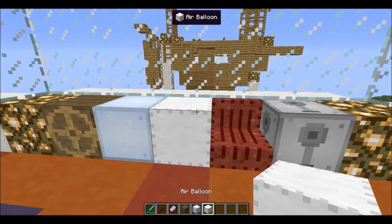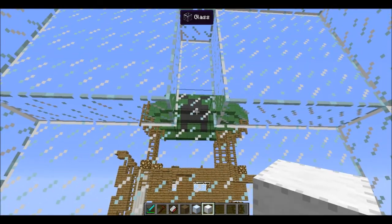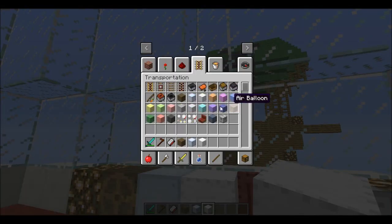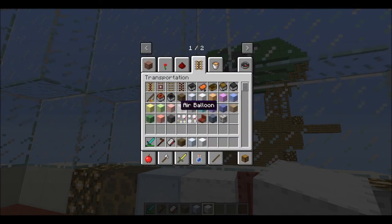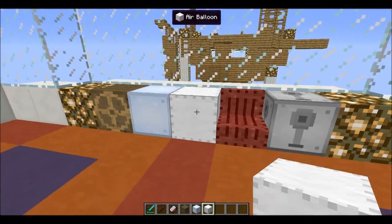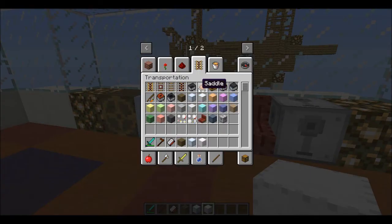The next thing is the air balloon, made by combining a piece of wool with a piece of string. There are multiple colors of air balloons. To make a colored one — for example this green one — you use green wool combined with a string. You can't combine an air balloon with a dye; that won't work. You have to use a colored piece of wool from the start to create a colored air balloon.